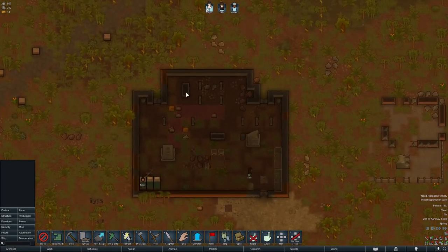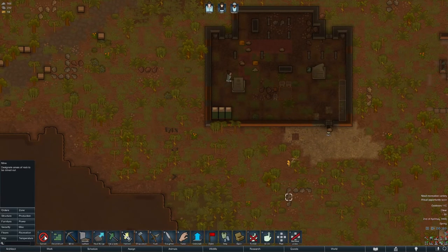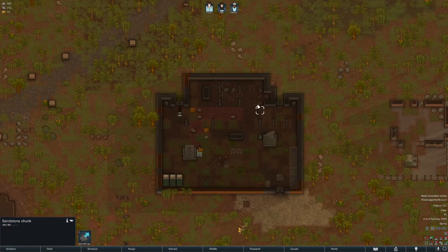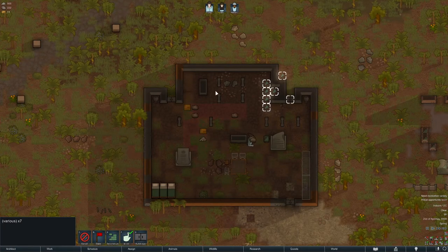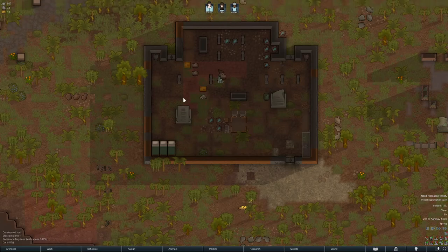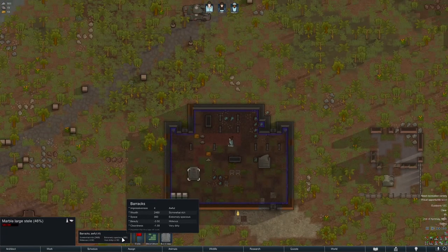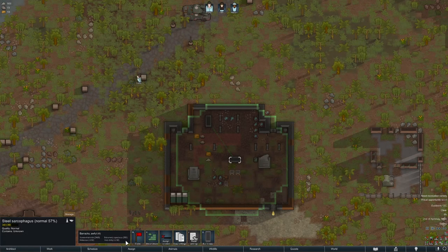Today we're just going to continue trucking along. We need to get some stuff moved away and get our house situated. I'm putting a dumping stockpile zone here and I want to get these limestone chunks into this area. This is where our guys are going to be spending a lot of time — we have these marble statues that provide 21 beauty to the room. Right now this is considered a barracks and it's very dirty and hideous. We want to start raising that up.